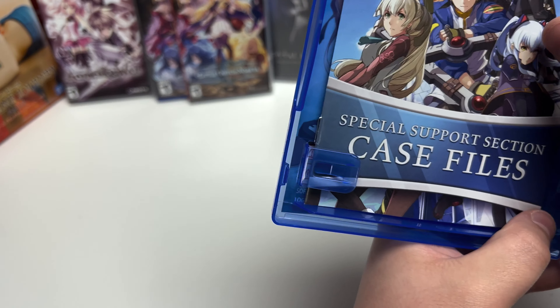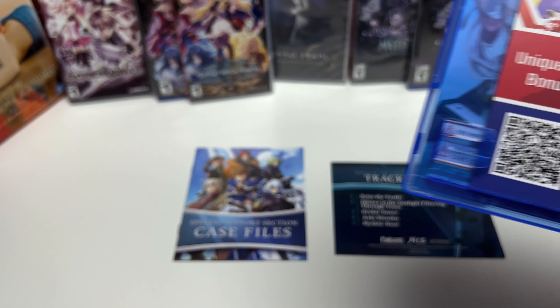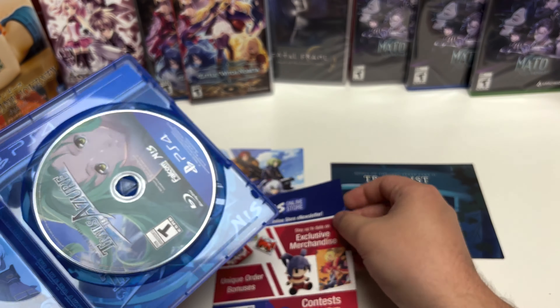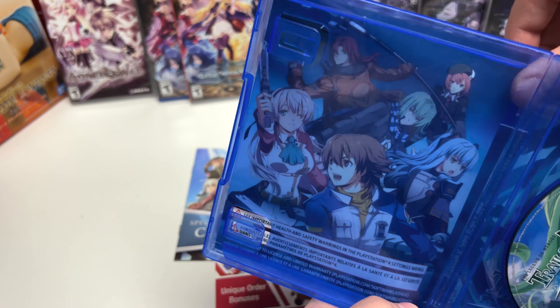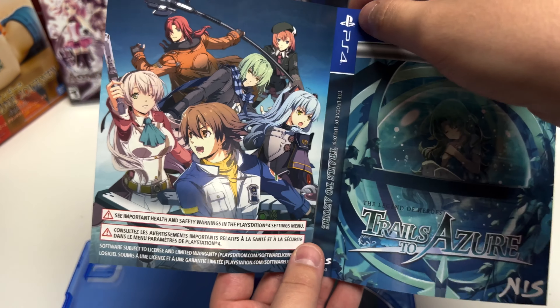The art book is a little bigger here. We have the slightly bigger art book, the soundtrack, and another small insert for the NIS Online Store. There's also advertising for a game. I actually think the cover art is different for this one — let's see the flip art. Yeah, I think this was different in the Switch version as well.